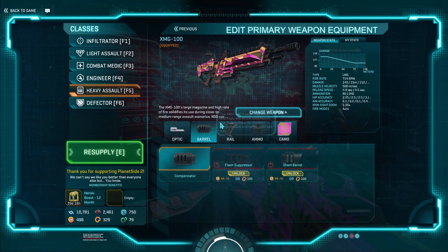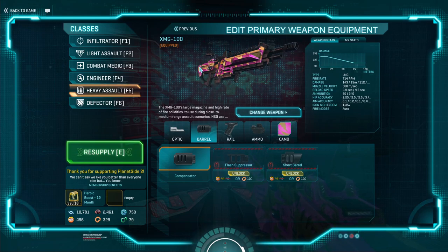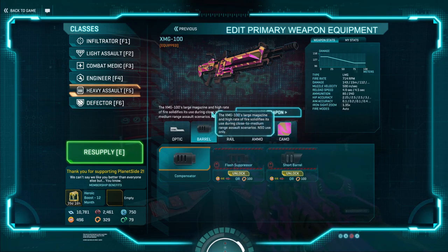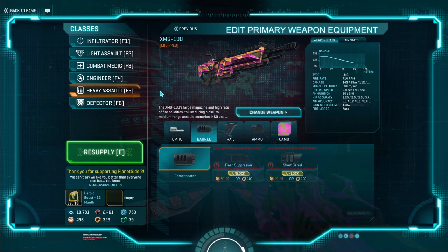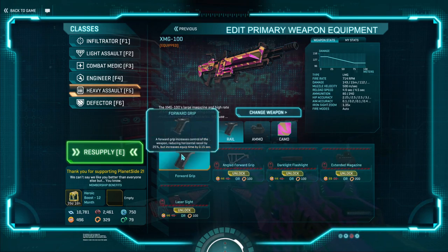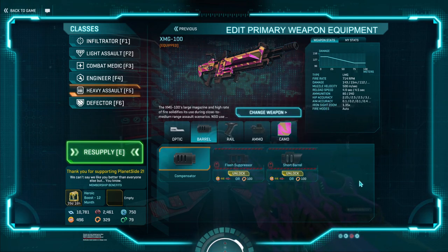As for builds, you can honestly go any way you want on it. I'd recommend running a 1x optic — you can work a 2x, but I personally prefer a 1x because you'll generally be fighting at closer range. As for your barrel and your rail, and even your ammo, this depends on how you're going to want to use your XMG. If you want to primarily use it aimed down sights, the Compensator and Forward Grip is a wonderful choice. If you want to hipfire it, you can totally go laser and short barrel. Both builds are fine.